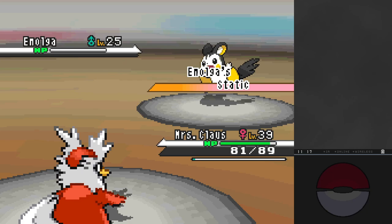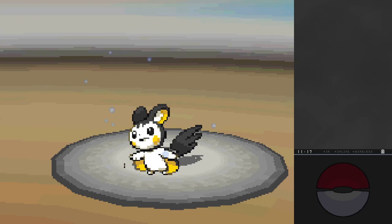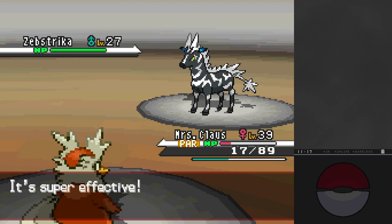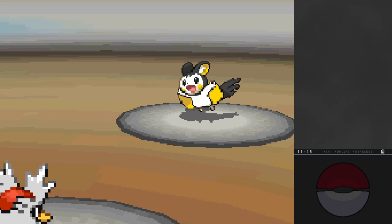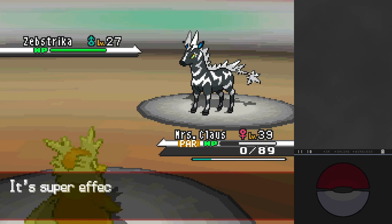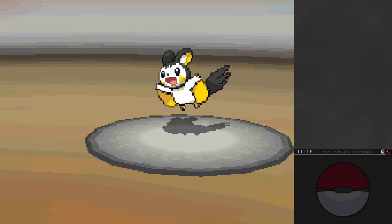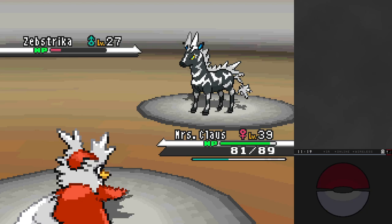Based on that you probably expect Elesa to be a first-try victory, but she wasn't. The main reason was another luck element - Static. Certain abilities will inflict paralysis when you make contact 30% of the time. She has three Pokemon: two Emolga and a Zebstrika, and it's a one-hit KO against each of them with or without a critical hit. But finally I got a run where Return hit three times in a row with no Static procs. We're still relying on way less luck than before.